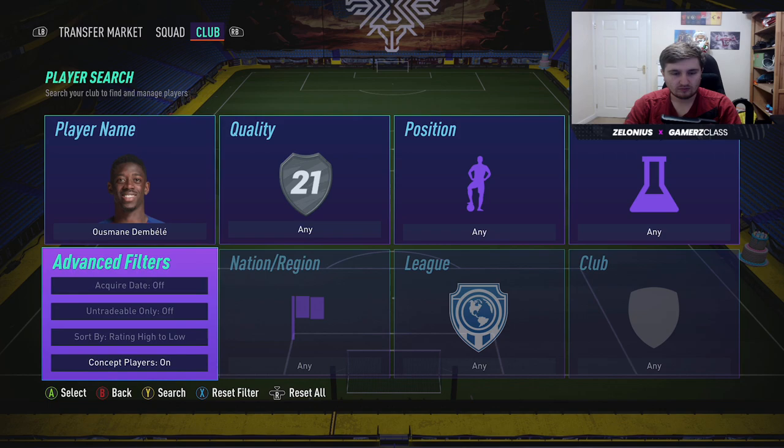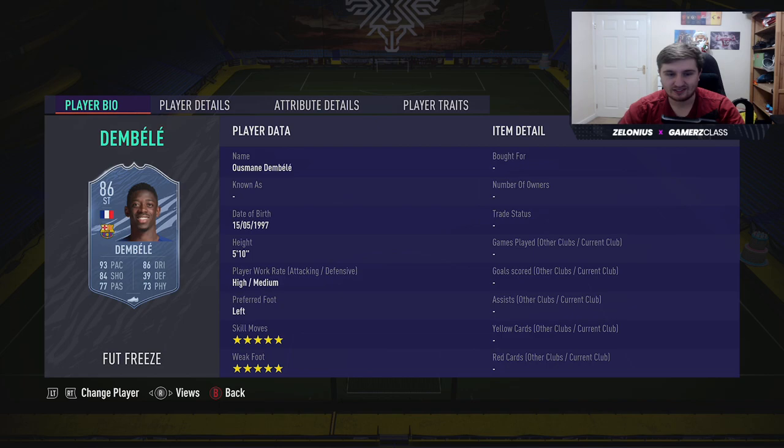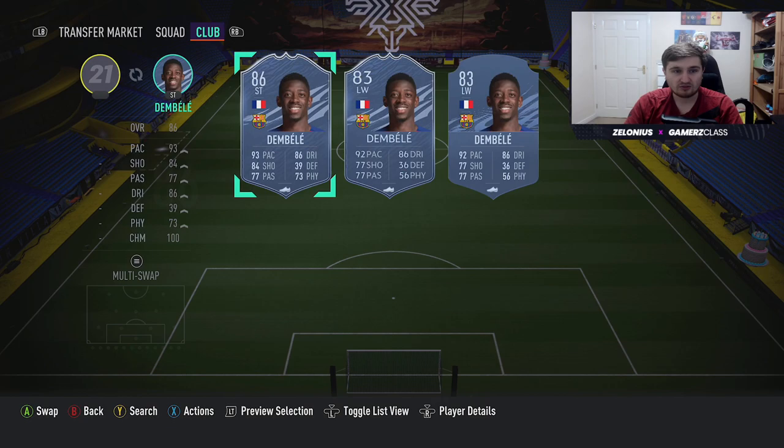Let's look at Ousmane Dembele who just got released. This guy looks insane as well. I would again be going Finisher on him. Some people are going to use a Dead Eye to get that passing up — if you're playing him at CAM you might want to go Dead Eye, but for me I'd still want a Finisher. His pace is good enough; it near maxes his finishing and gets it to 97, and maxes that agility and dribbling. He's not quite as physically gifted as Saint Maximin, but he has the five-star weak foot, so it's probably a better card overall. These two cards are absolutely insane — France team just got a lot better.